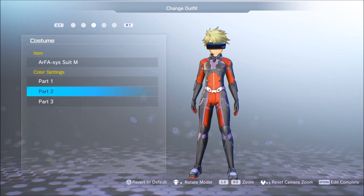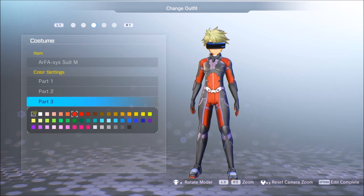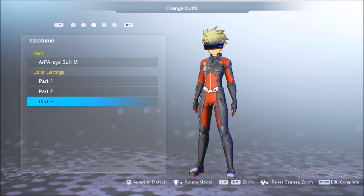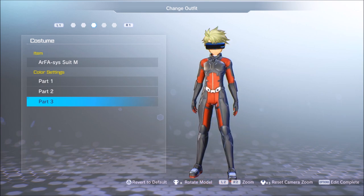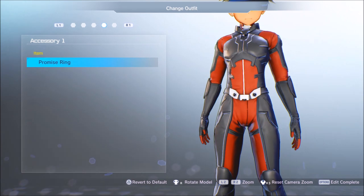You can pretty much change everything. A lot of these costumes don't have a ton of things that can change about them, but they can change enough to make you a little bit unique. Even the accessories can change — the headpieces, the visors, the displays — all that stuff. So you can make it whatever color you want within the available palettes.